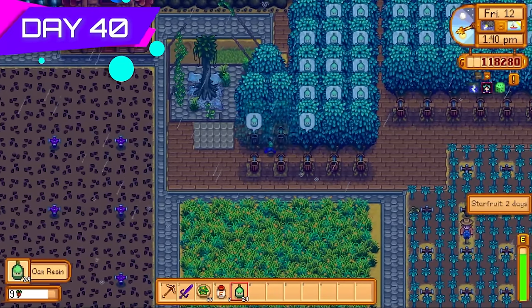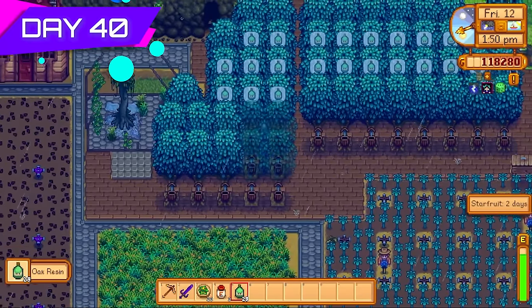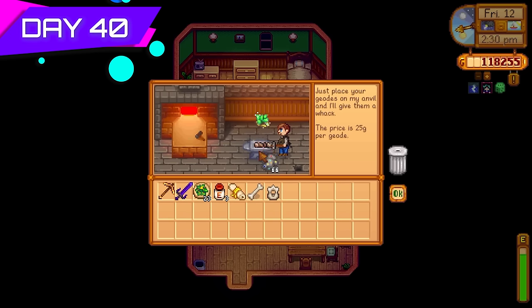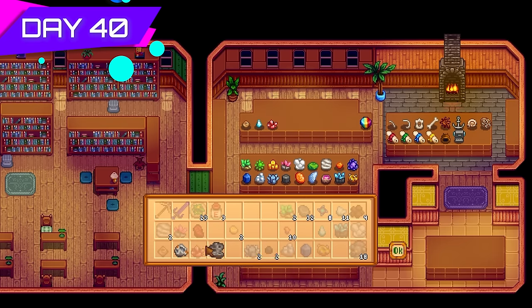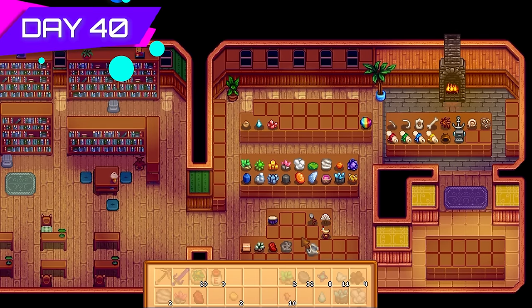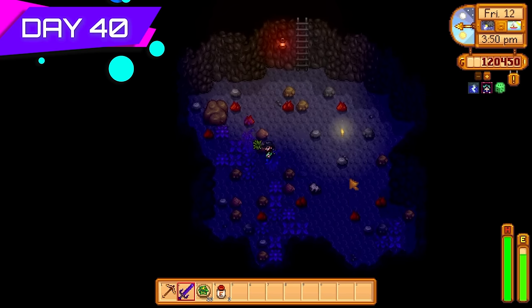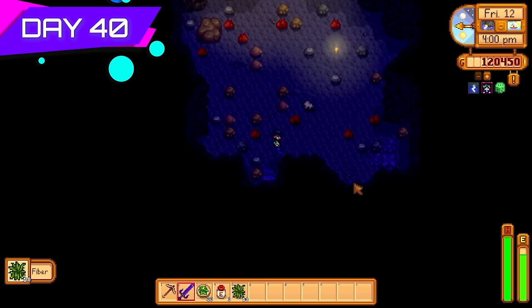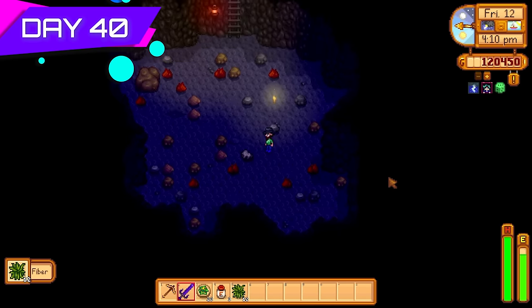We're using iridium bars, tea saplings, star fruit wine — everything at our disposal to make as much money as possible. I needed access to the statue of uncertainty to change professions to maximize profit. Gave Clint all my geodes to process, then donated items to Gunther. The more artifacts I give Gunther the closer I get to accessing the sewer so I can swap professions whenever I need to. Then I backed out and spent the rest of day forty farming fiber to make more tea saplings.